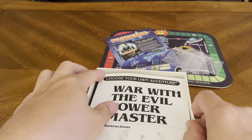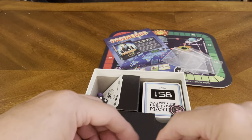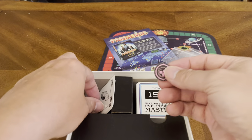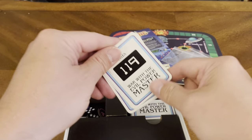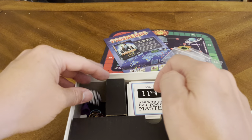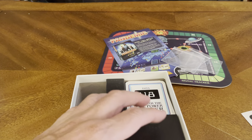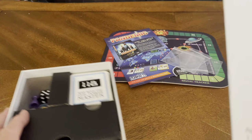We've got our rulebook. Lots of cards here. Some tokens as well — looks like those belong up here somewhere, though they appear to be out of order. Let's take a look at the manual.